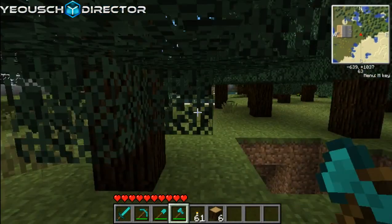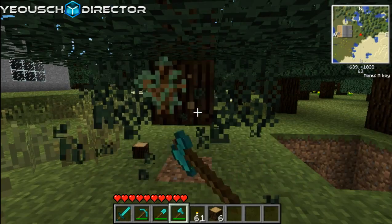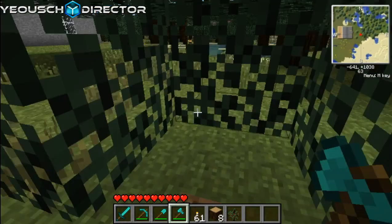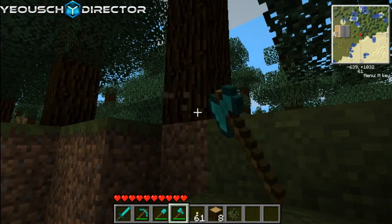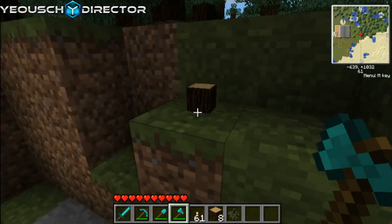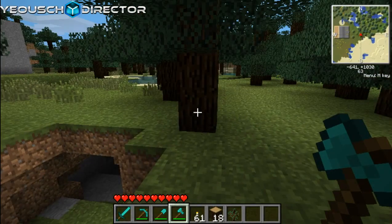What the hell just happened? That was weird. It seemed like the whole tree fell down after I knocked down one piece of wood. That would be cool — oh, it did happen! That's kind of gangster.